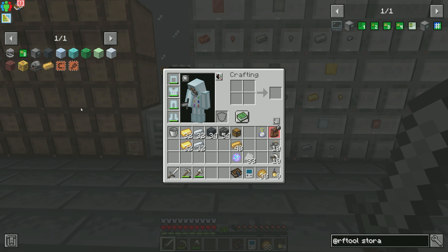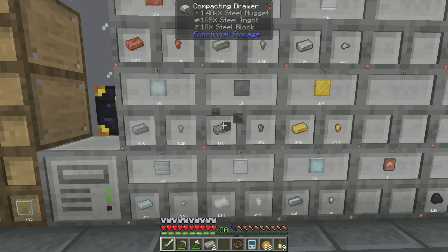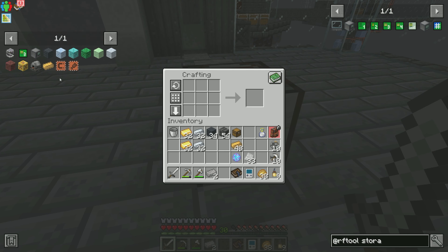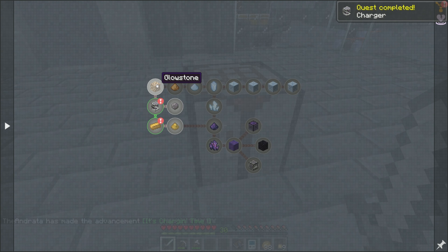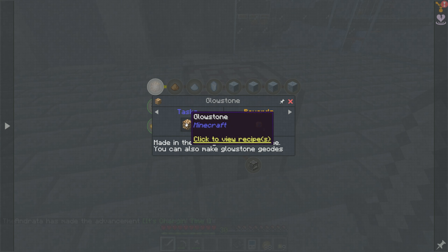I was going to make a charger, which required some steel and machinist research packs — I have two of them. And so then we got a charger available to us, bam. And then with that charger, we are able to make silicon and glowstone.